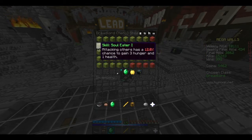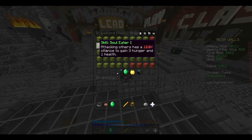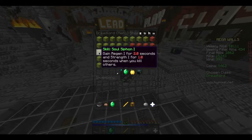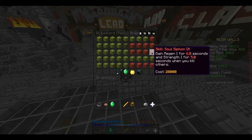Next skill: Soul Eater — attacking others has a 12% chance to gain three hunger and one health. One health means half a heart, not one full heart, just half a heart, and that increases all the way up to 25%. Next: Soul Siphon — gain regen for two seconds and strength for one second after you kill somebody. That increases by half a second each time, all the way up to six seconds and five seconds.